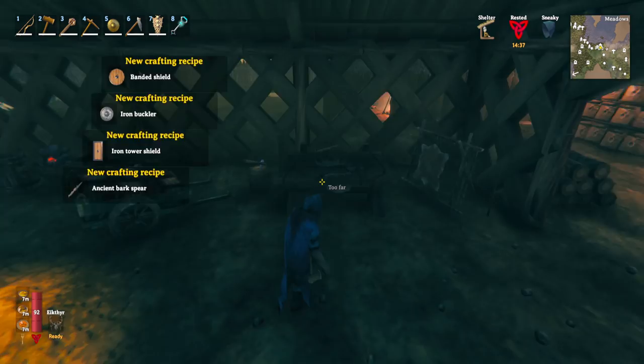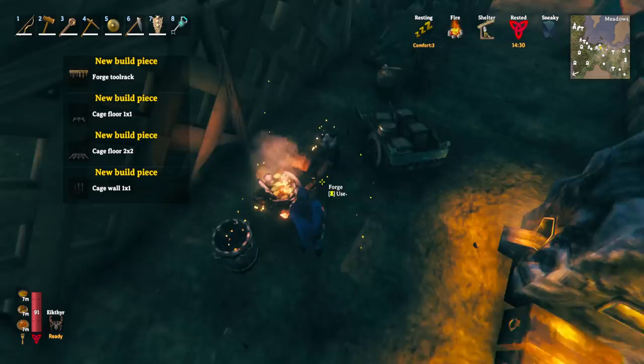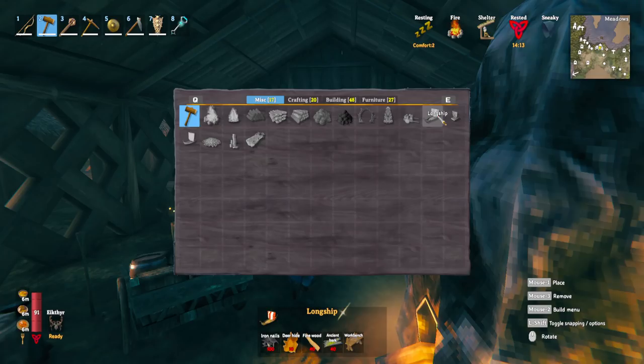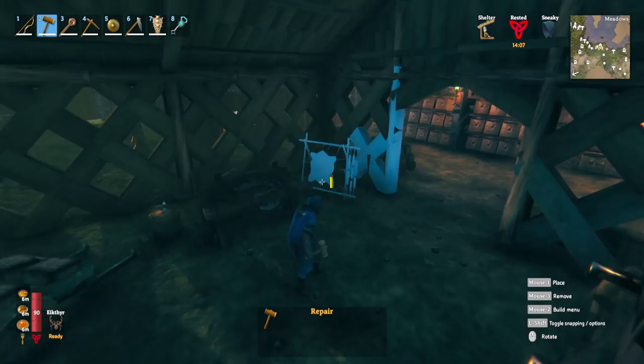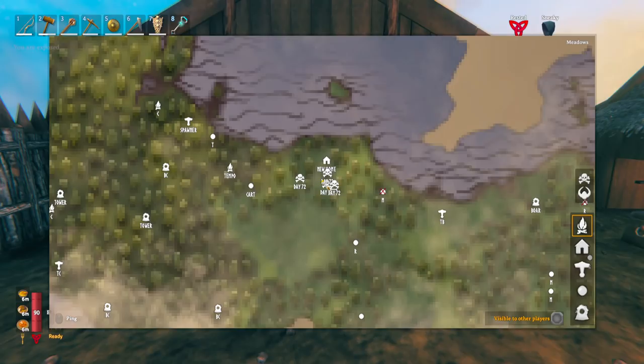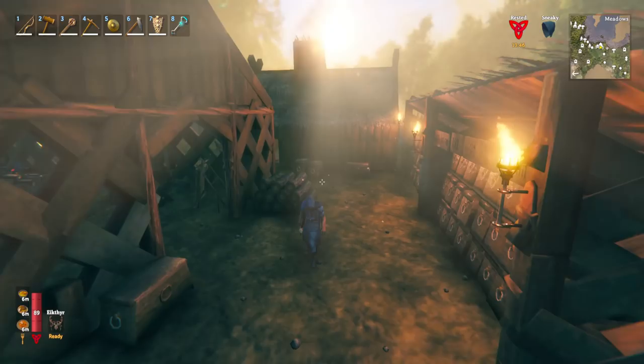To make the longship, first make iron nails — 10 iron nails per 1 iron — on the forge. This unlocks even more recipes, and up here is the longship requiring 40 ancient bark, iron nails, and other materials. You can portal the ancient bark and iron nails back, since unlike raw iron they can be teleported. With iron gear — iron mace, iron shield, maybe iron armor and iron pickaxe — you can portal materials through to make the longship, making future sea trips to bring iron from the swamp much faster and safer.